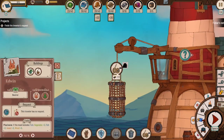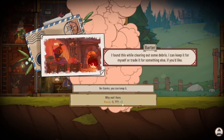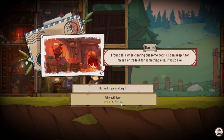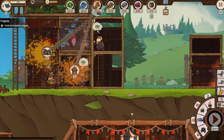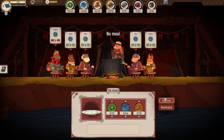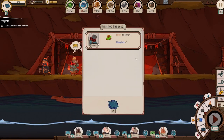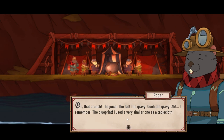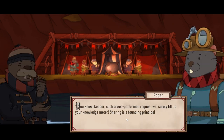Edwin can work on — I'm not sure what this is giving us yet. Found some debris — keep it or trade it? We got three oils, pretty good! We are making progress, this is a fun little game. Insect chips! We had insects for dinner so we got five blueprints. That crunch, the juice, the fat, the gravy — the gravy! I remember the blueprint, I used to have a very similar one as a tablecloth. Such a well-performed request will surely fill up your knowledge meter.